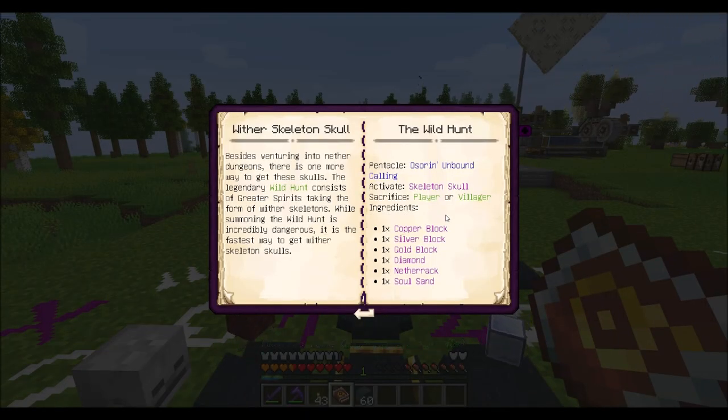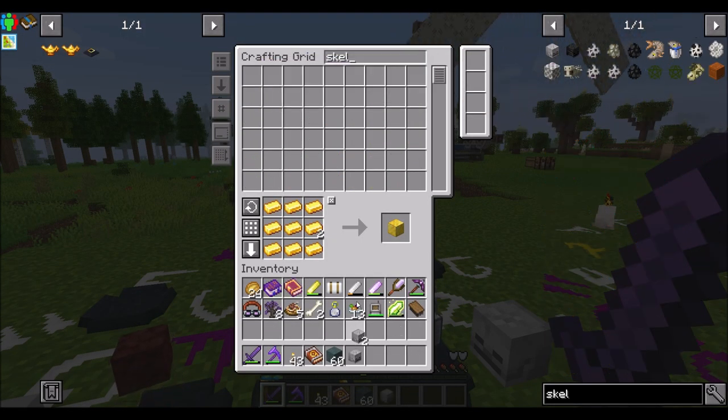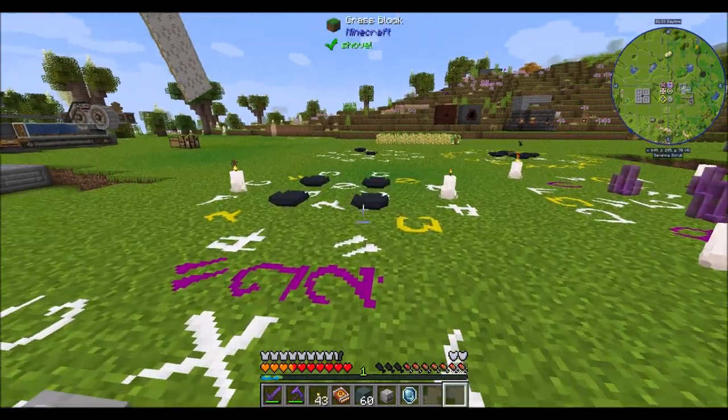And then the book that we need to put in there. Activate with Skeleton Skull — Sacrifice Player or Villager. Oh really? You don't say. Activate with a Skeleton Skull — so that goes in the middle. And then I'm assuming that I can borrow you, little friend.